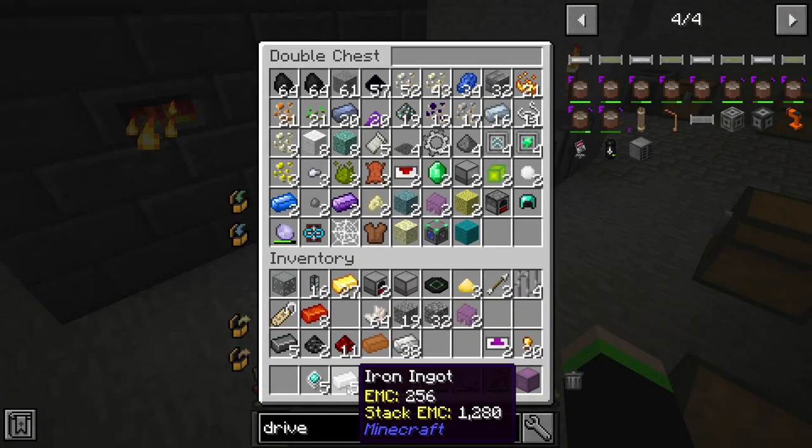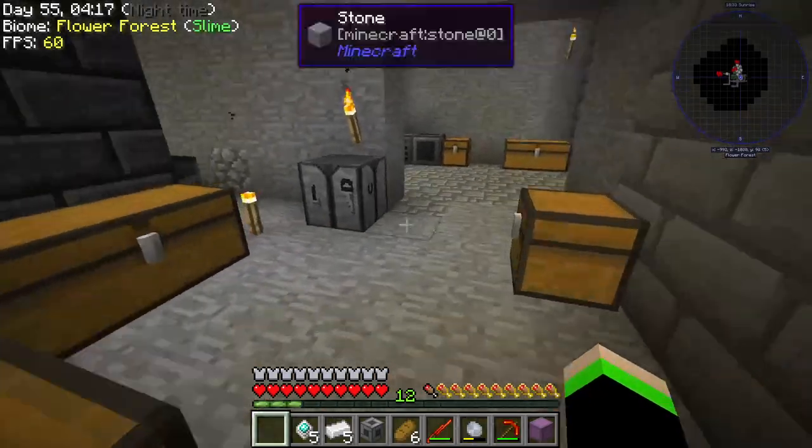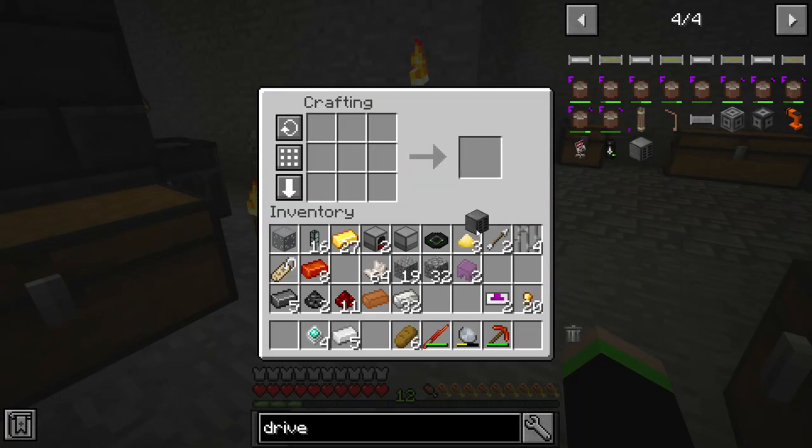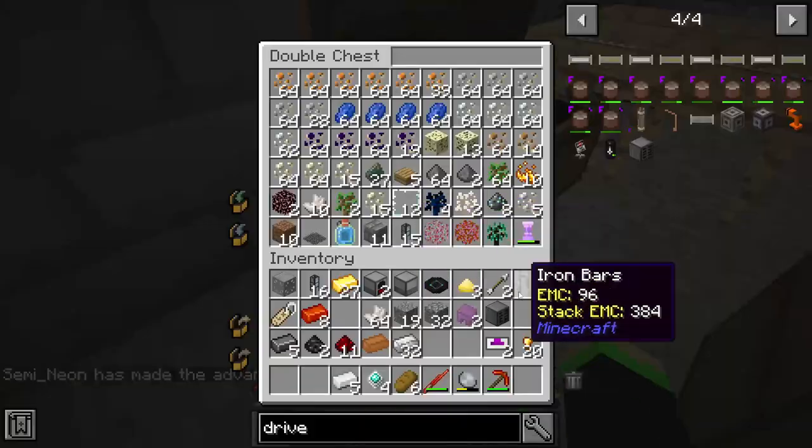All right, so today — that's right — we're going to be figuring it out. I think we have everything for this, because we just made our Shocker box. All right, so Refined Storage. Where's our thingy drives?